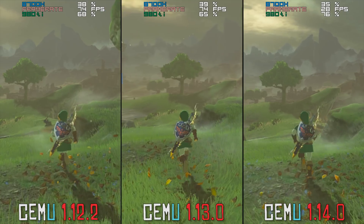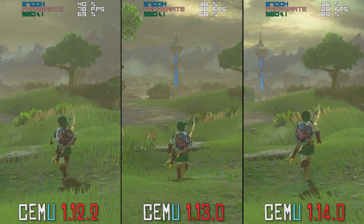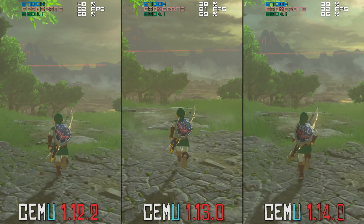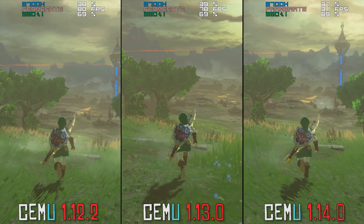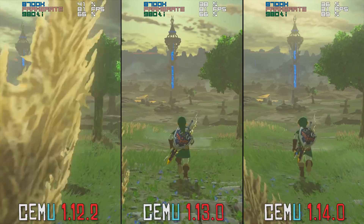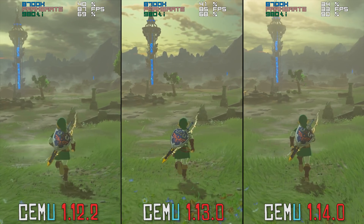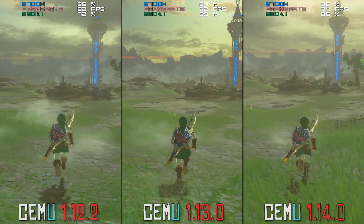Framerate wise, 1.12.2 and 1.13.0 are so similar you probably couldn't tell them apart. However, some of the new quality of life UI and graphics pack changes we are seeing in this new 1.13 build are definitely making it worth the upgrade. If you haven't seen my video on the new graphics packs and how they function in 1.13.0 and will function in the future of CEMU emulator, I would definitely advise that you go and check out that video. It's only about two or three minutes long but the changes are absolutely mind-blowing.